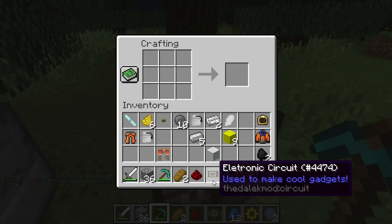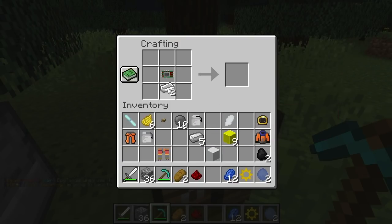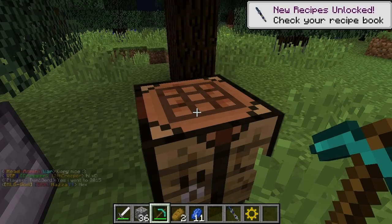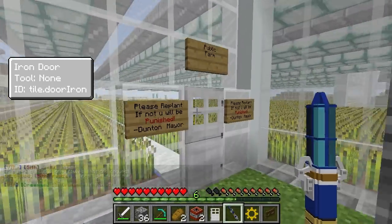Now we're ready to make the screwdriver. Put the electronic circuit in the center, the titanium — not iron, titanium — below it. Those sonic crystals you just made, redstone on the side, a wooden button as well, and lapis lazuli on the top. And there you have the 12th Doctor's sonic screwdriver, which you can use to open doors, for example.